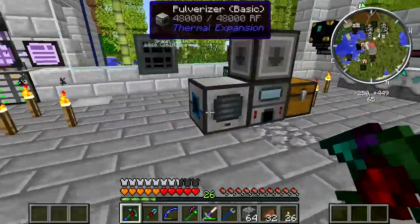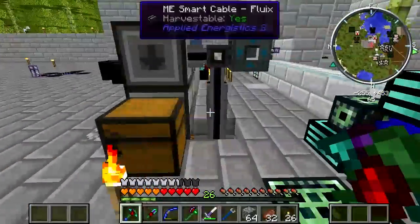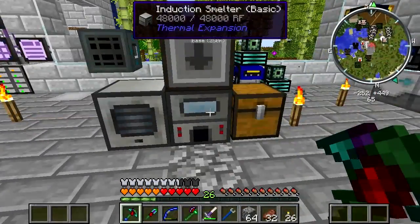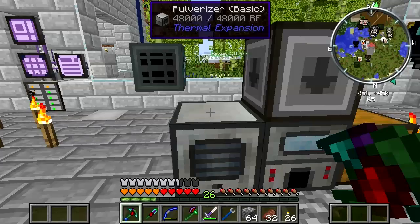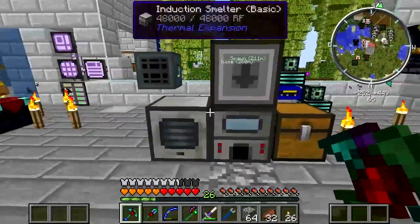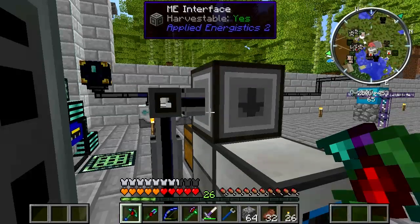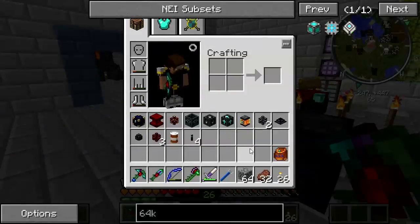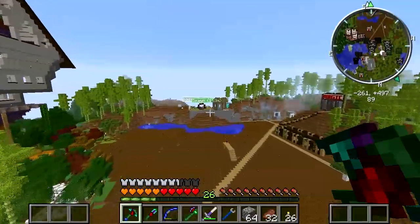Making some progress here, and part of that is me figuring out I really ought to use the AE system I've gone to so much trouble to put together. I've set up an ME interface on top of these machines with crafting patterns: one lead ingot plus 8 pulverized obsidian makes hardened glass. I also need a pattern for lead ingots to pulverized lead. I need import buses on the back but I'm out of materials to make them, so I've loaded up my quarry kit and I'm headed off to the nether to set up a quarry to get me nether quartz.